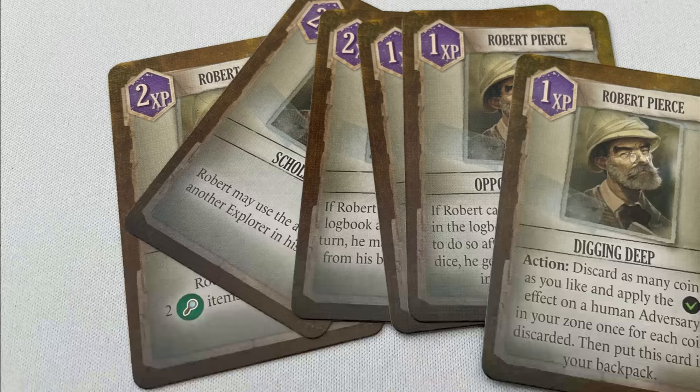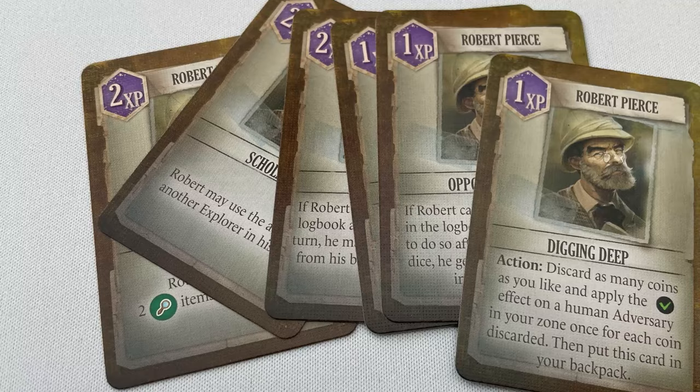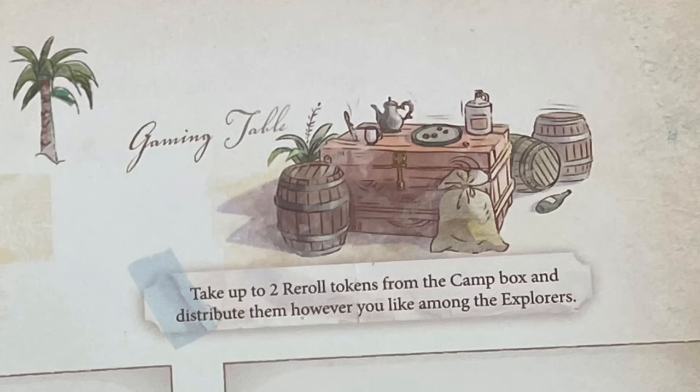You'll notice the Phileas airship — it gives you access to level one and two experience cards, so you can spend XP shown on them and put the card in the explorer's backpack. You don't have to spend all your XP; it goes in your camp box and you can save it, building up more if you want. XP is shared among all party members. To the right of the Phileas is the gaming table, which gives you two reroll tokens — assign these to any explorers and spend them during your turn to reroll a die. Players discard any injury tokens on their character, but traumas are permanent unless fixed by other means, so trauma cards stay on the characters. Players collect any cards or tokens and put them in their backpack, including fate tokens, which have effects later on. When you set up for your next scenario, put items back out, equip them however you like, put your trauma cards back out, and you're ready to go. Any cards for the scenario that were discarded or not used go back into the scenario box — and that's how you play.